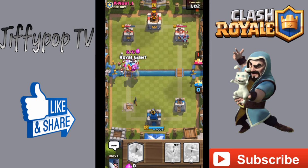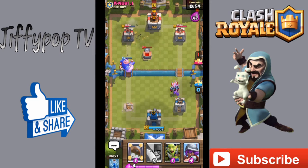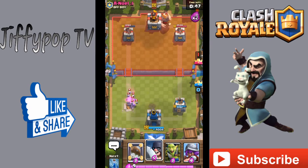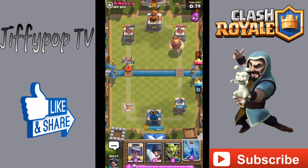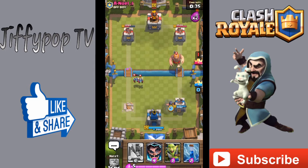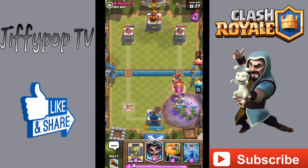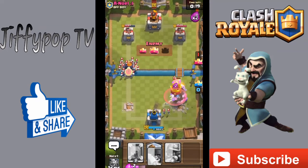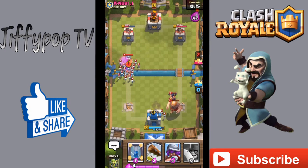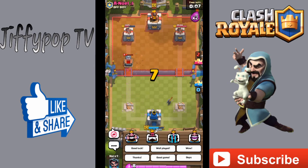Electro Wizard goes down. He throws minions but I'm not worried. I wish I had my log here. I try to drop it but it fails because of the Tombstone — I'm not even going to get one touch on the tower. I throw a Musketeer for kicks and giggles but that's not going to work either. I drop an Executioner for defense, Goblin Gang out the back, then he plays Lightning and Arrows. I need a tower — now I'm losing two towers. There goes my grand challenge with a loss.